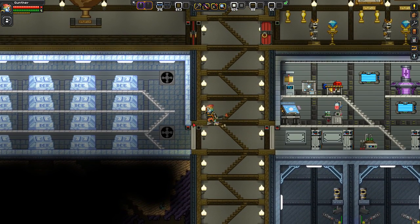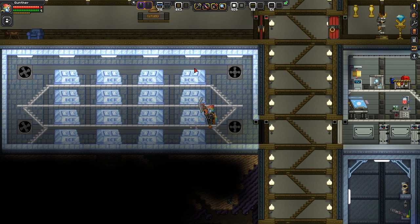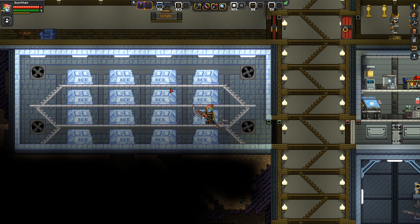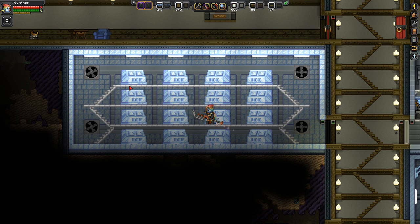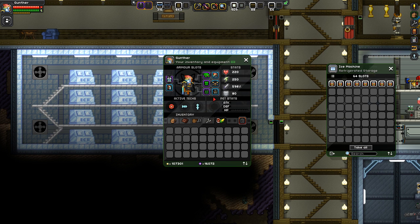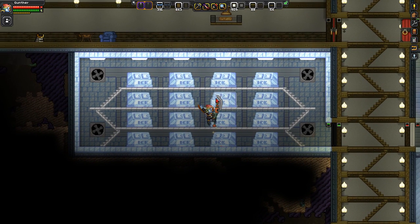This is of course the refrigerator area — just tons of refrigerators. I like how they use the ice blocks and then have fans; it totally looks like a fridge cooling area. That's really awesome. And there's canned food for everybody, oh, and some drinks in there too.